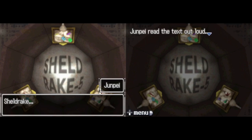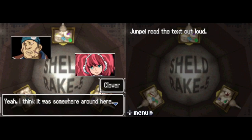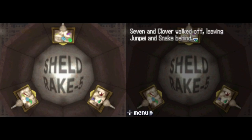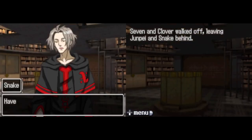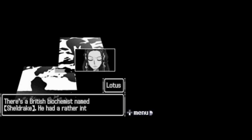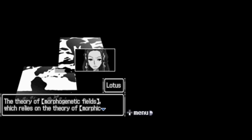I think I saw the rest of this collection somewhere around here — let's go take a look. Seven and Clover walked off, leaving Junpei and Snake behind. Have you heard of him? Sheldrake, I mean. Junpei grinned — yeah, Lotus told me about him. There's a British biochemist named Sheldrake with a rather interesting theory: the theory of morphogenetic fields, which relies on the theory of morphic resonance.